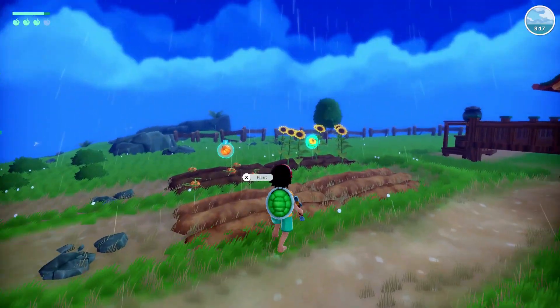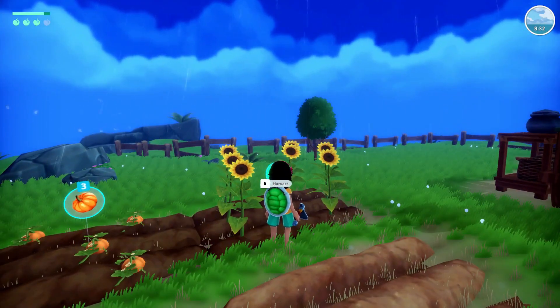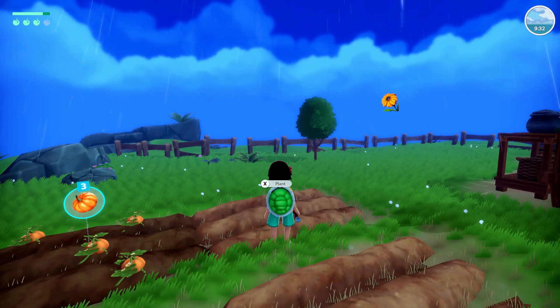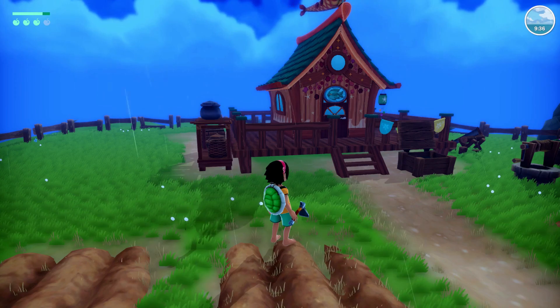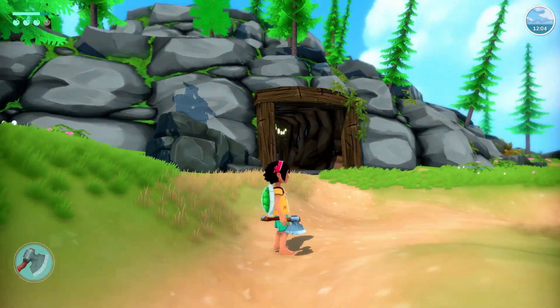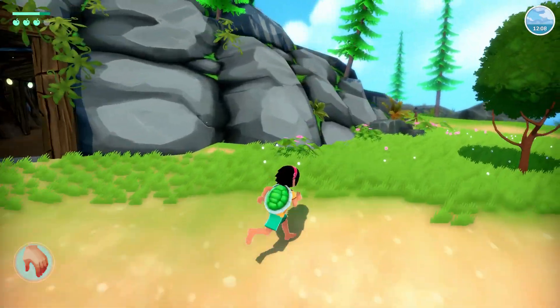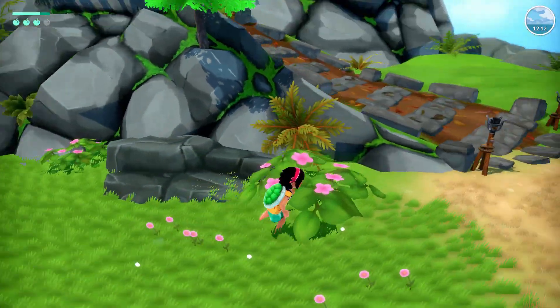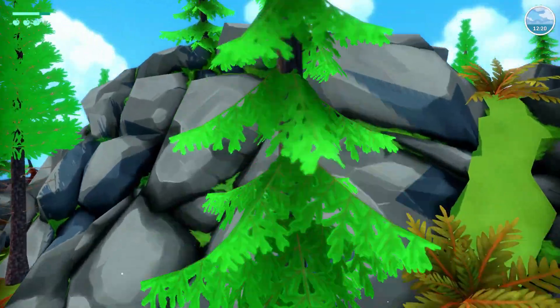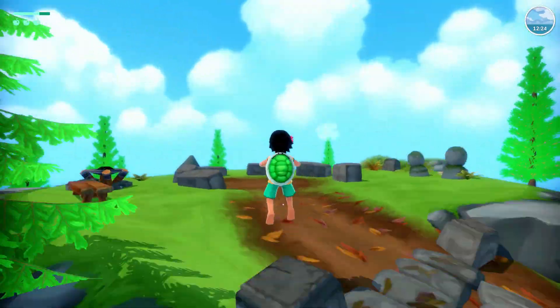Summer in Mara has you play as Koa, a little girl rescued at sea by Yaya, who you now refer to as your grandma. She teaches you the importance of the cycle of life and nature while on your home island. You farm, cut trees for wood, forage for fruits, mine for minerals, make dishes, craft, build on your island, and sail to explore new islands.